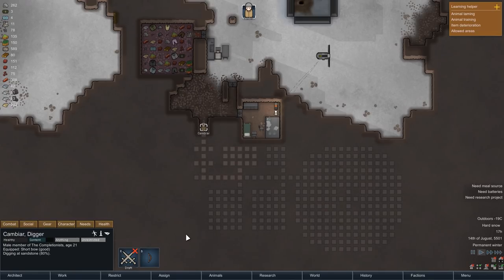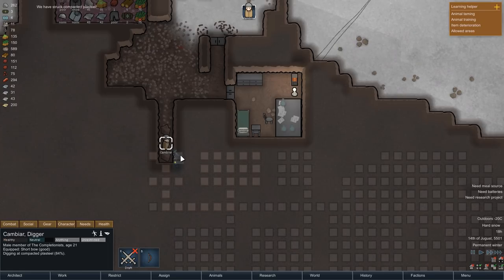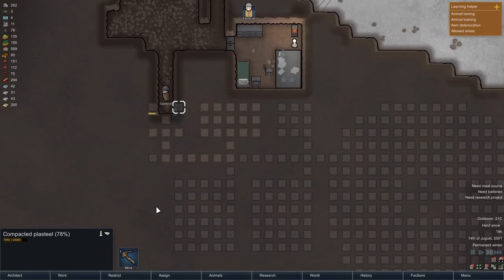I will go over the different rooms here as we mine them out. Right now we're starting off with a simple entrance. While doing so, we find some Plasteel. Plasteel might be one of the best, if not the best material in the game. As you can already see here, it takes a ton of time to mine, which already hints at its insane durability. That durability is a lot tougher than that of the strongest stone in the game, which would be granite.